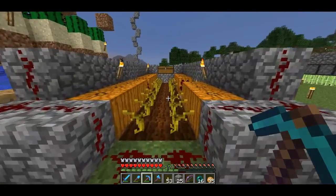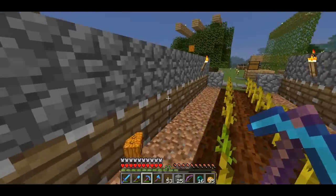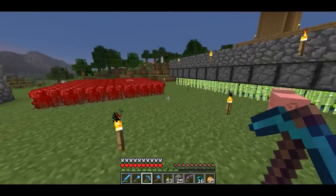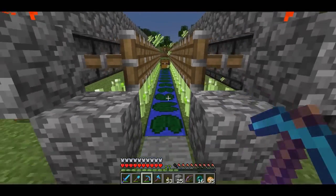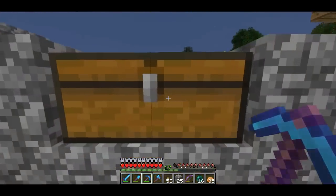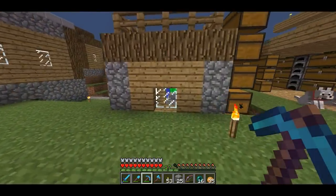I have some quick and easy auto-harvesting pumpkin farm — same thing. I have some cats. Nether wart farm. Same thing for reeds and melons. I usually just keep the chest right by the actual farm.